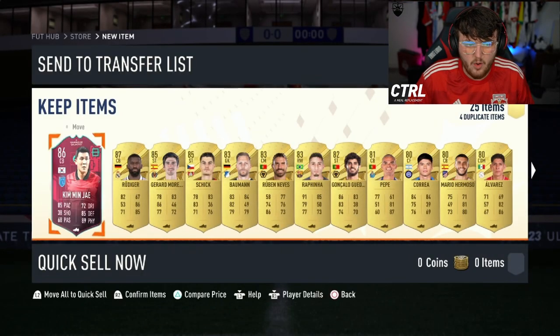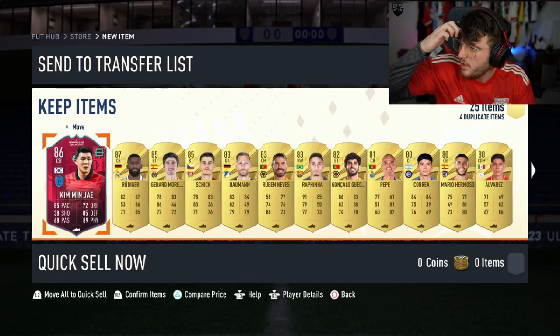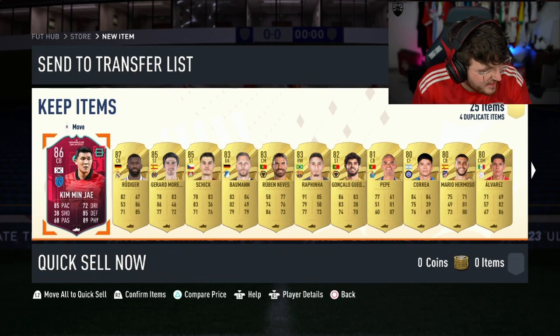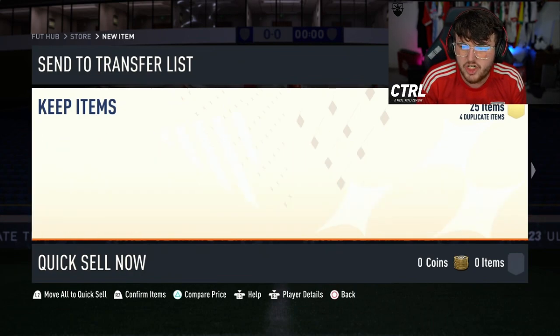However, unfortunately, I don't think that's great, is it? Rudiger in there as well. Is Kim Min-J worth it? That card's 100k! That card is 100,000 coins. I did not realize that. Fair enough. Rudiger, Gerard Moreno, and Schick.